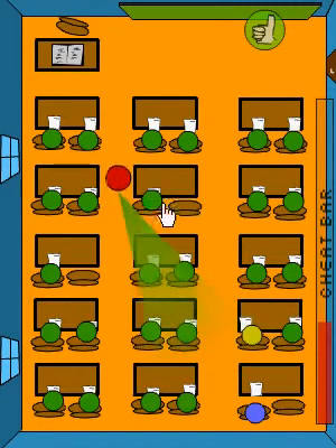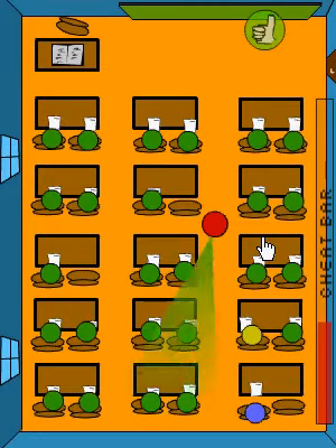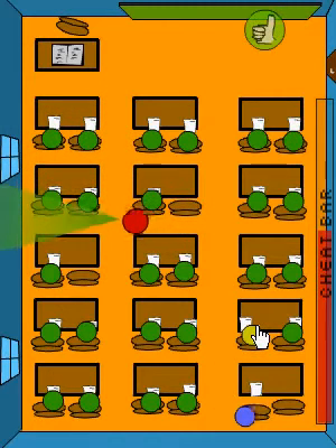Tip for you guys: when the teacher is right next to this guy right here, just go back to your seat. If she passes this green guy and you're still cheating, she'll pretty much catch you. So wait until she gets closer, look around, then turn around and start cheating again. Then she reaches that green guy and you go back to your seat.